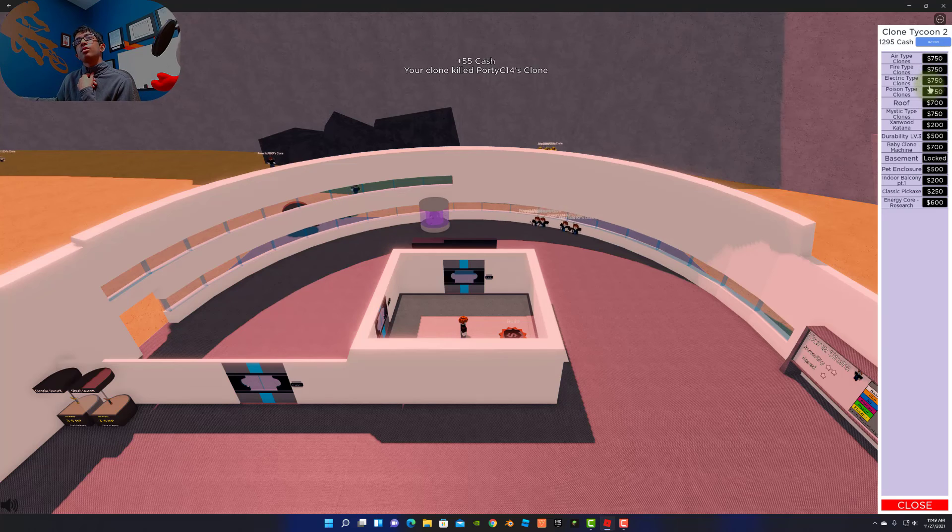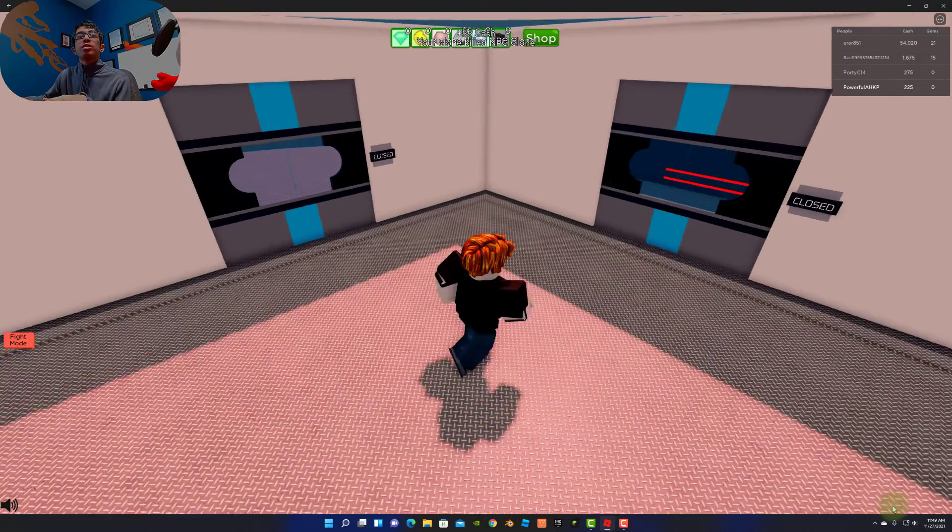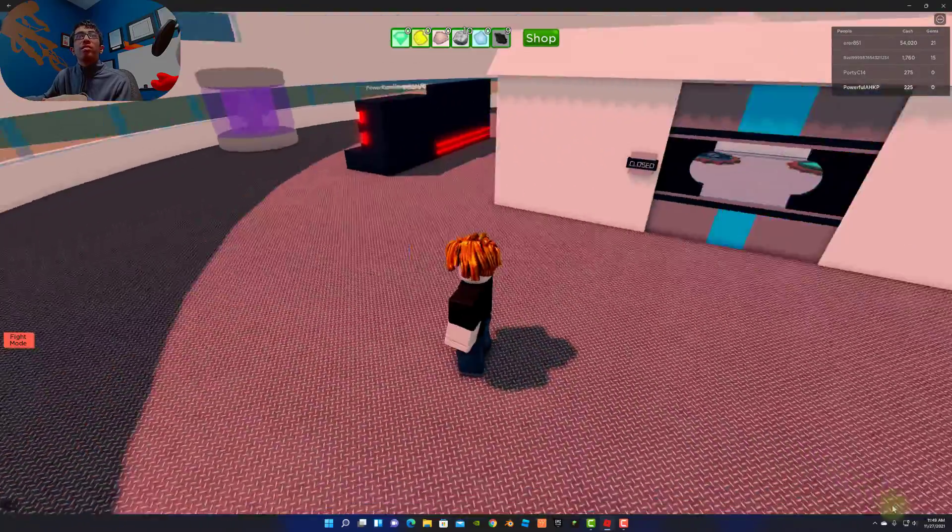I think I would buy a baby clone machine. Actually, I don't think I want to worry about that right now — I think I should just buy myself a roof. And then I should buy a baby clone machine so I have some more clones. I just unlocked a badge — Triple Threat. Probably three clones at once. I think the baby clones should be able to move faster than regular clones.